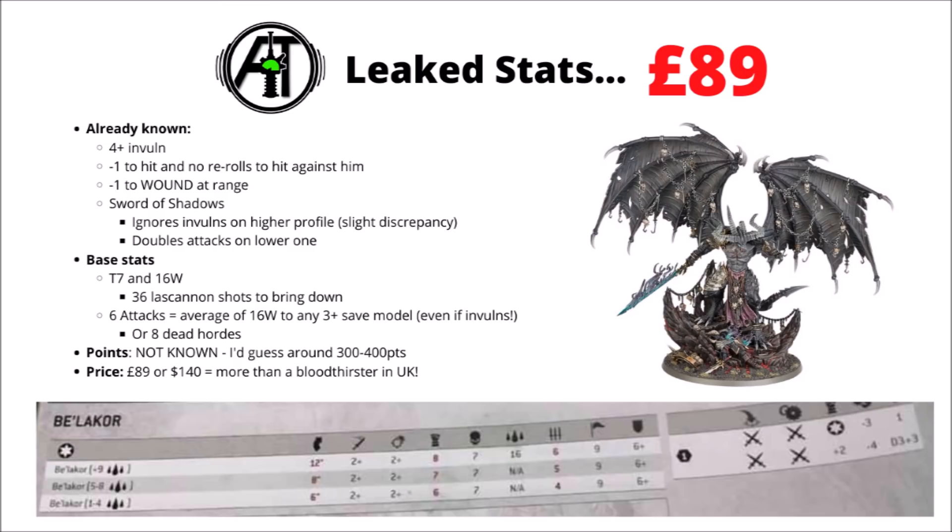Whether he turns out to be the next new hotness or something that's fairly easy to deal with will depend on his points. With that decent ranged durability and invul-ignoring shenanigans, he might be somewhere along the lines of the Nightbringer — a tentative guess of somewhere around 300-400 points. We also don't know his full rules; he'll likely be a supreme commander with access to a warlord trait, and we do know he's going to get his own psychic discipline in the Noctic discipline, which should allow him even more utility, possibly making him even harder to kill.